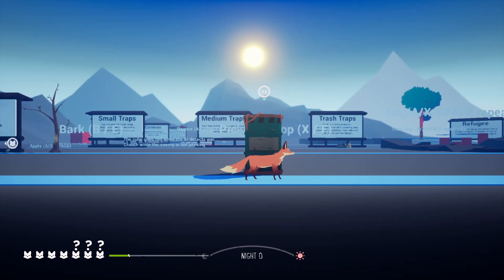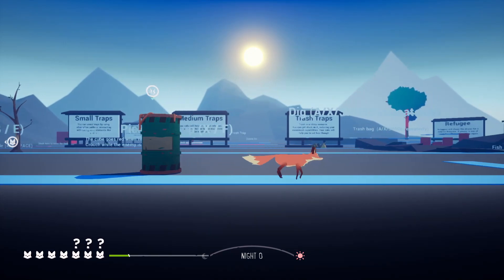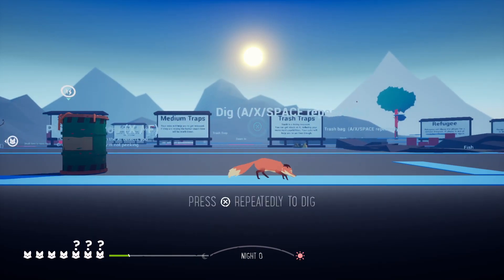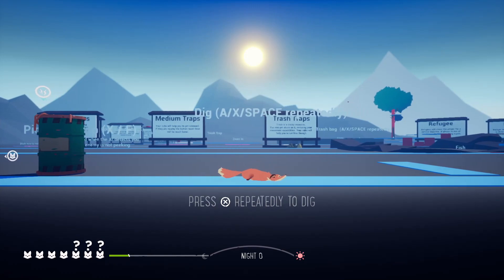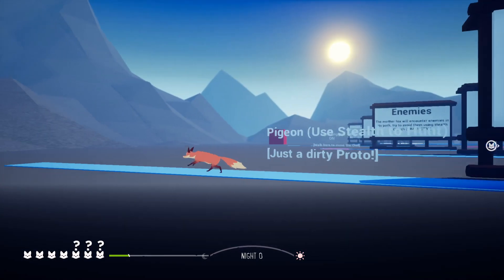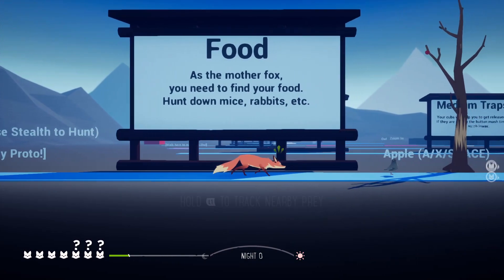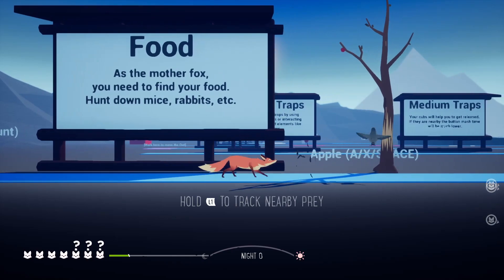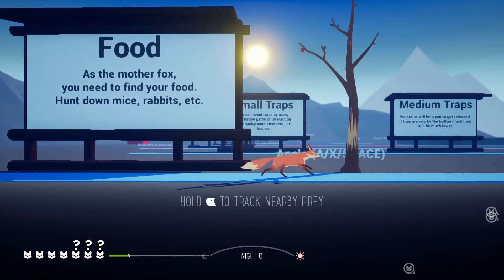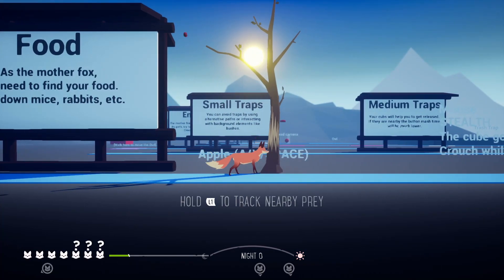Bark. There's digging in an invisible spot. Pigeon — use stealth to hunt — just a dirty proto. Turns out that was only a dirty proto when they first made the map. Here's knocking down the apple for the cubs — it's not letting you do it at first, but there you go. Cubs don't seem to follow.